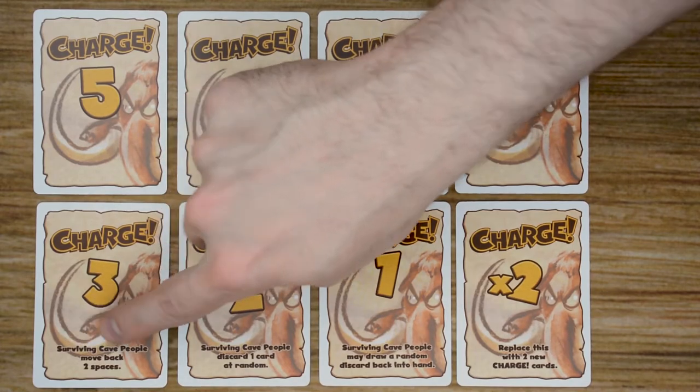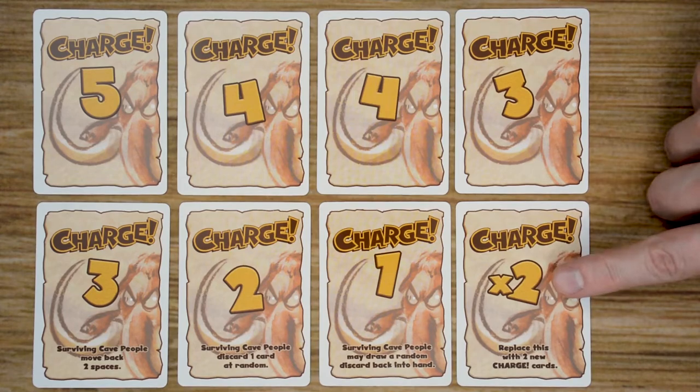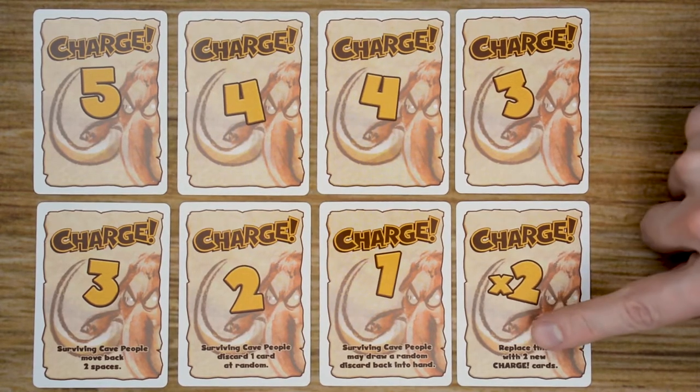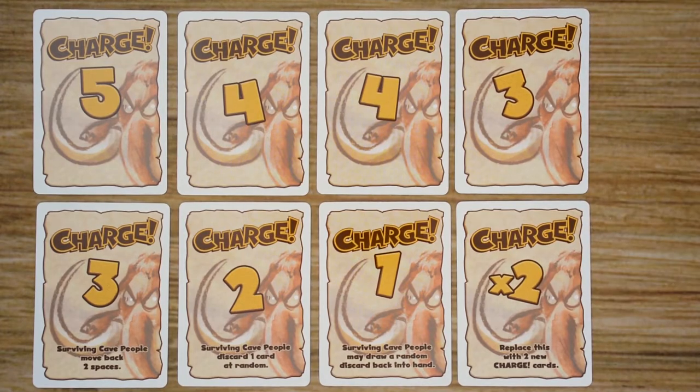For example, with this one, surviving cave people move back two spaces. Then we have the times two charge — with this one you're going to replace it with two new charge cards. So you would discard this one and draw two cards, add them together, and that's the number of spaces the mammoth can move.